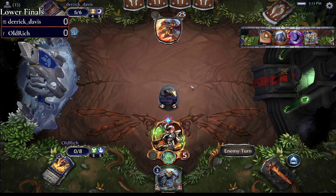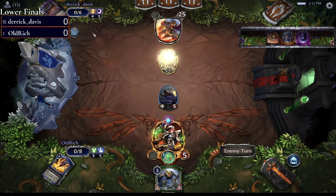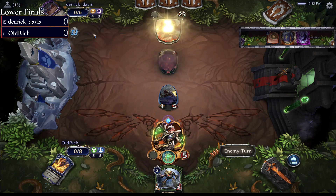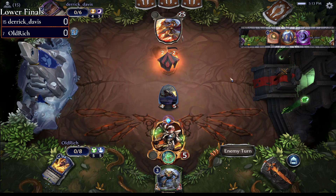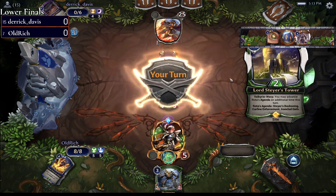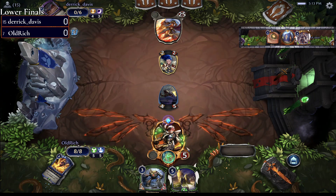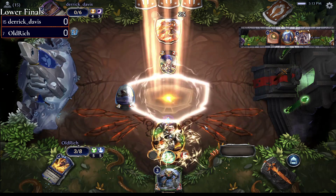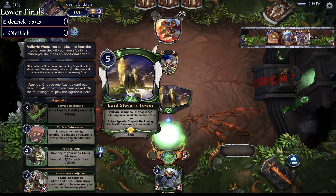Speed Grafter coming back, and because you were able to get that back with Sinister Rumors, Derrick Davis can go to the market again. They've got a Kanya Ironthorn Envoy, a Valiant Guardian, and a couple of disruptive spells. Kanya Ironthorn Envoy is going to come in with Charge thanks to that Speed Grafter. Lord Steyer's Tower — haven't seen that one in a while, but still a very powerful card even at five.